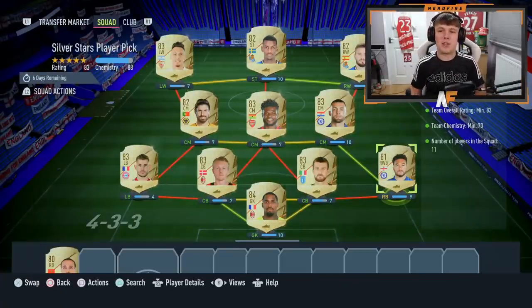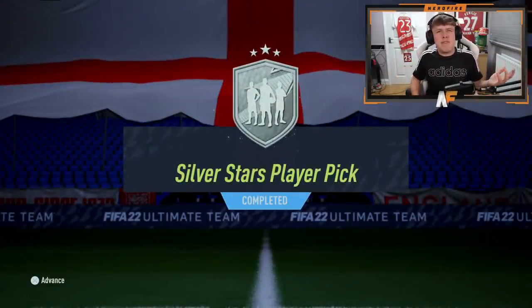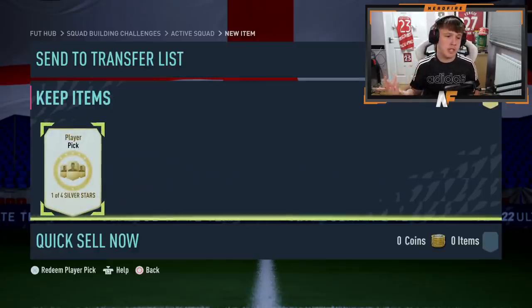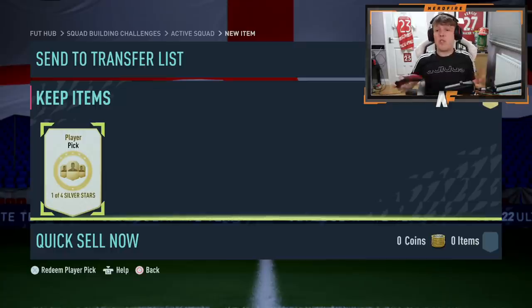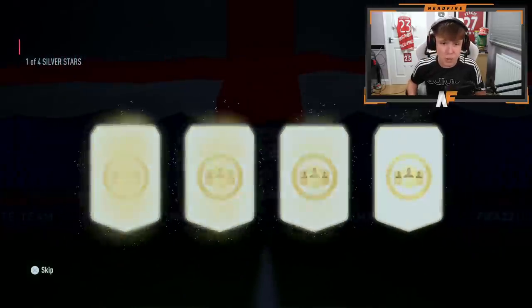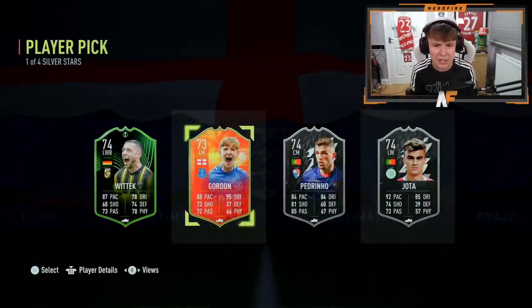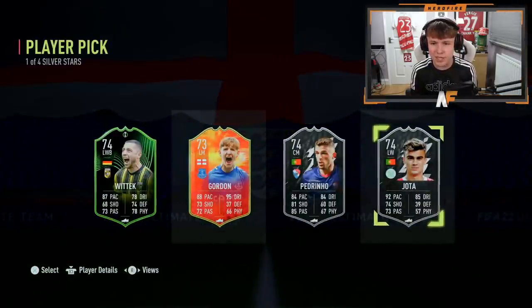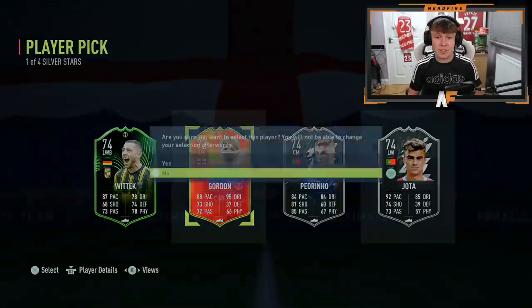We've got a Silver Stars player pick — these are players that I think were objectives before that you can get back. I don't fully know all the objectives or whether any of the SPC ones like Phil Jones will be in here. Let's crack it open and see. Oh, we've got Gordon — that's a dub! That's actually a real big dub. I'm taking him a hundred percent. I didn't even complete him, so I'll take that any day of the week. Very good start to these Silver Stars player picks.